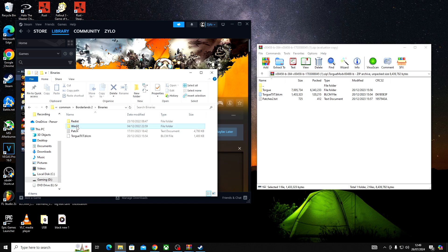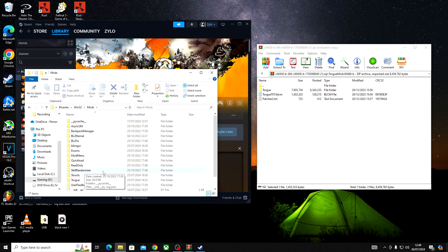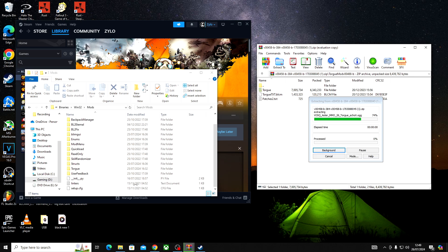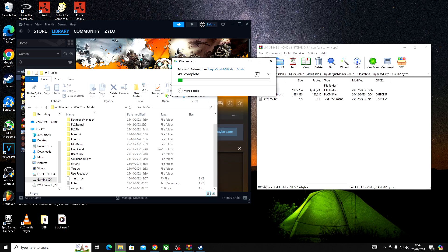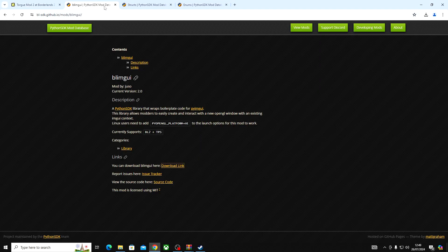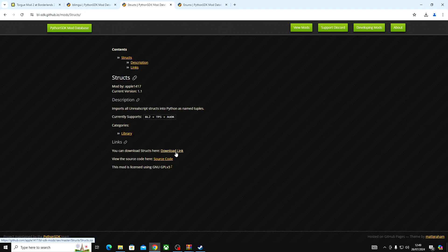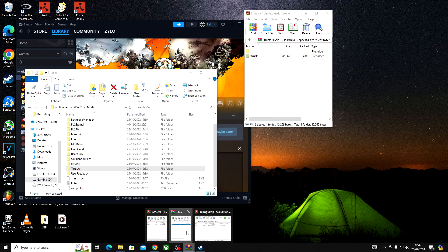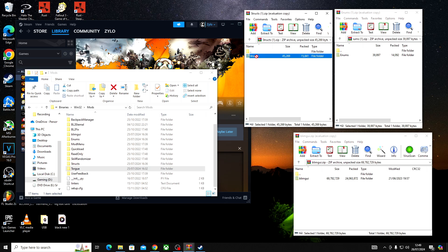Now open win32 and go to mods, and then drag and drop your TORG folder into the mods folder. Now you want to download the free links in the description by clicking the download link here. Now that you've got all three of them, you want to manually drag and drop them into the Borderlands mods folder.